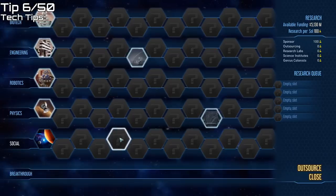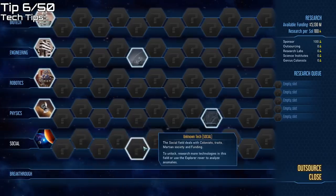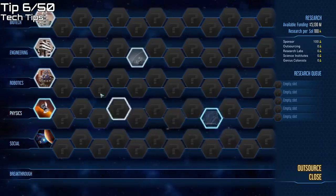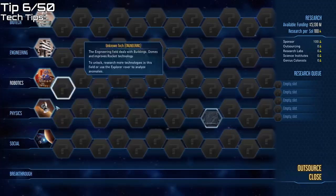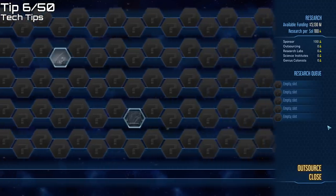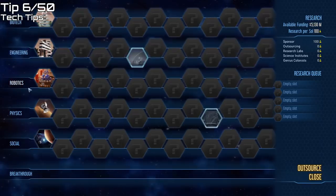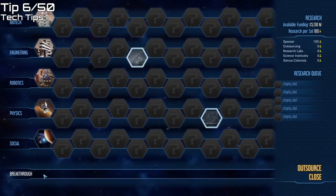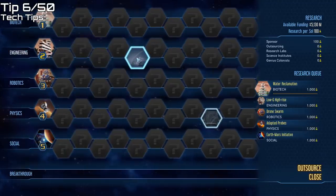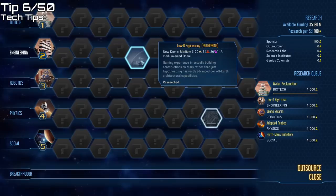The Earth-Mars Initiative, for example, is a tier one tech, so it will always appear in the first five techs you research. Techs in tier two will never appear earlier than slot six. You'll always start with the first five techs unlocked, plus any extras granted by your initial settings. Move your mouse to the right-hand side to scroll across the full tech tree. There are also breakthrough technologies, which are unlocked by scanning anomalies on Mars. You can queue up to five technologies at a time, and if a technology is greyed out, it's already researched.